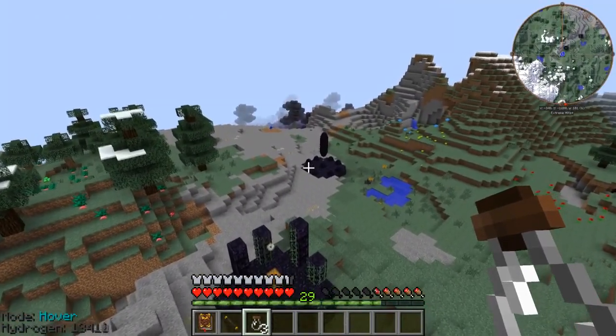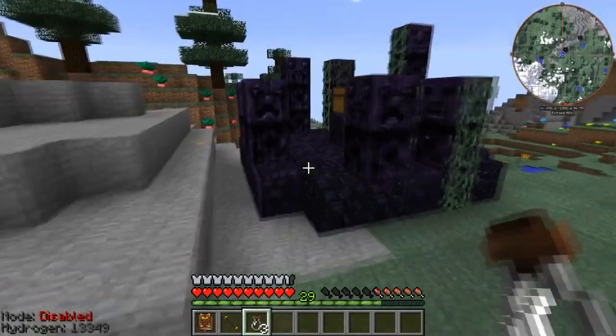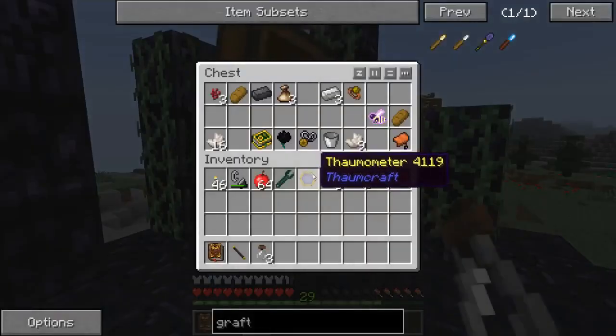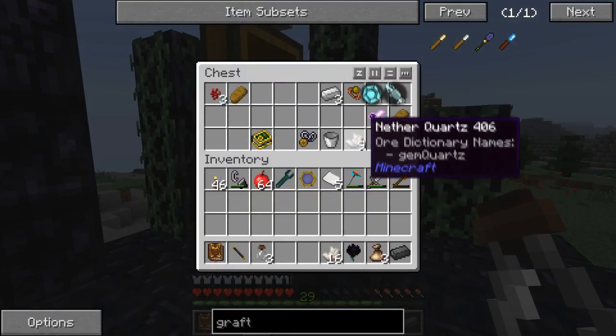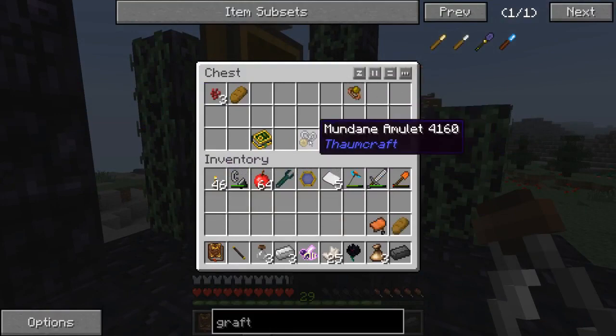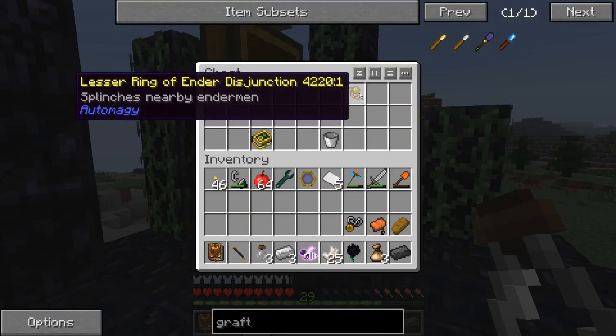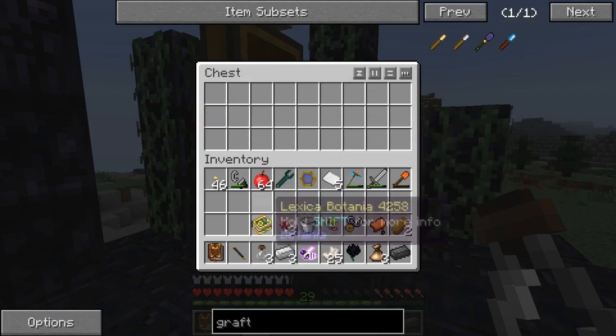Oh here we go — wow, that was fast! That is an obelisk, it just doesn't look like one. Maybe I already came in here? No, I did not. We got some common treasure: a black lotus, some quartz, a steadfast drone, iron nugget, some bread, a saddle. A lesser ring of ender disjunction — nice, I'll take that!